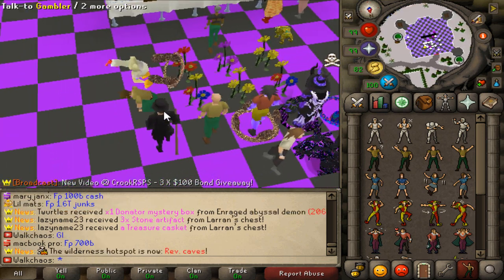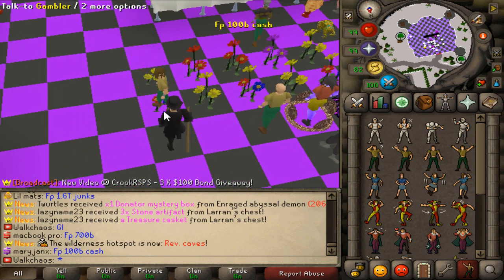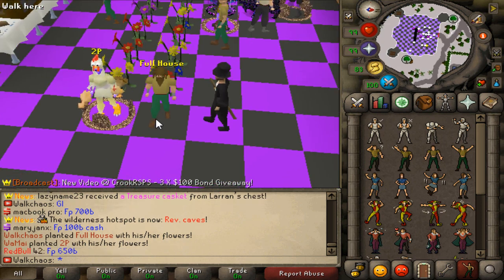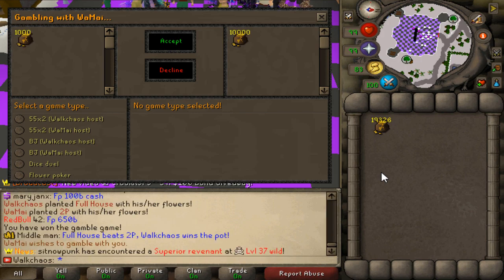I literally don't know the last time I got a good hand. Here we are — we better win. One pair, good! Two pair — did we win? He gets a two pair too. I get the full host. No way — what madness of a gambling streak right here.